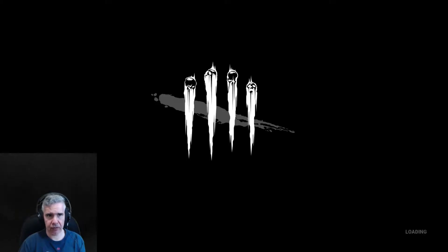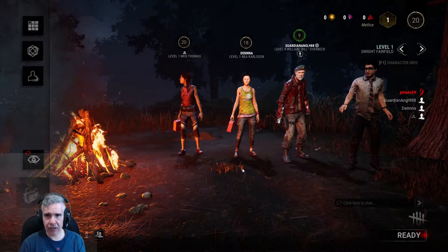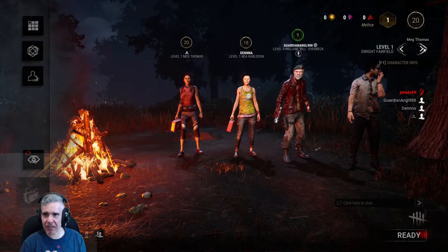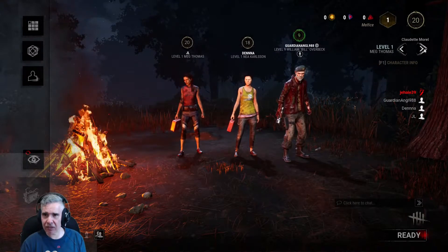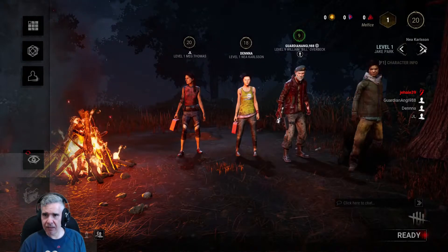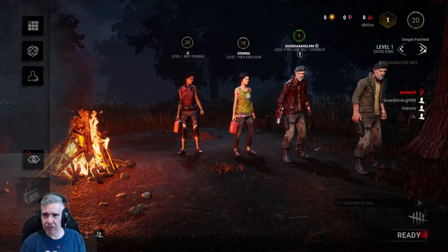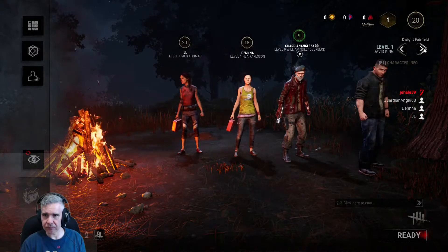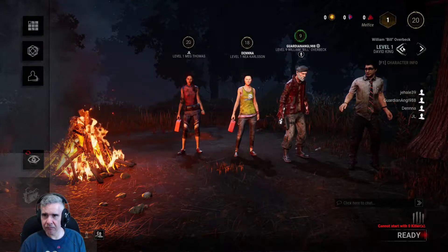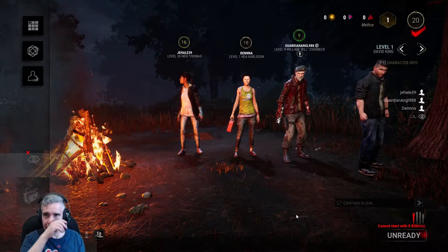Oh it looks perfect — is Brew gonna be the killer? I'm coming for you Melfis. So what's my character? Oh I'm this level one guy. Let me see if I can change — I'm just gonna do this quick. I'm assuming there's a bunch of characters that can unlock and all that kind of stuff. That guy's kind of cool. Let me just switch to killer for like two seconds.